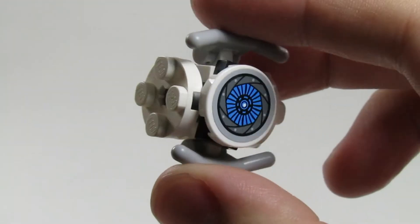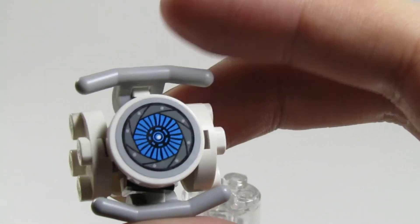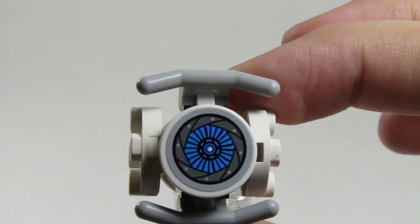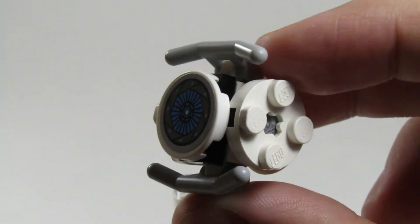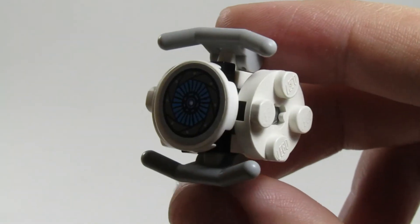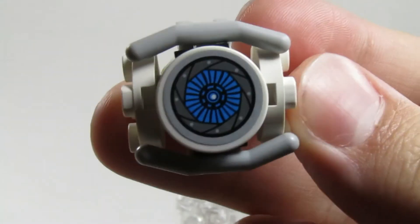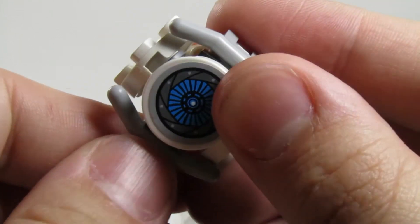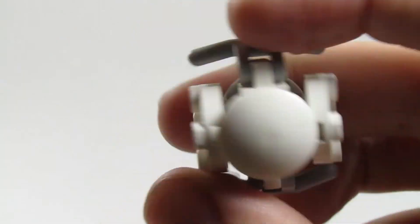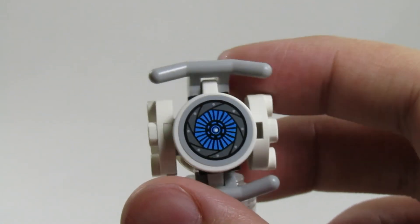This is Wheatley right here — just showing him from all angles. It's a very simple build. I'll show you the insides. The eye piece was found in a LEGO set called Eris's Eagle Interceptor — it's not a special print, just a sticker on a flat tile. You can pose these eyebrows to make him look super surprised, scared, or sad. That's Wheatley — a pretty simple build. You just take that off to attach him to the management rail.